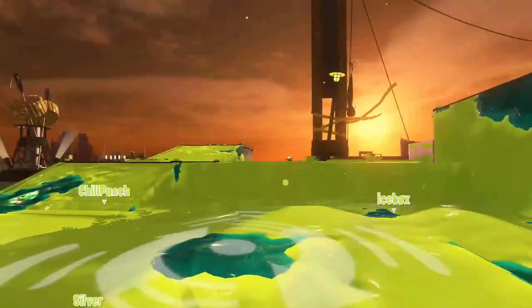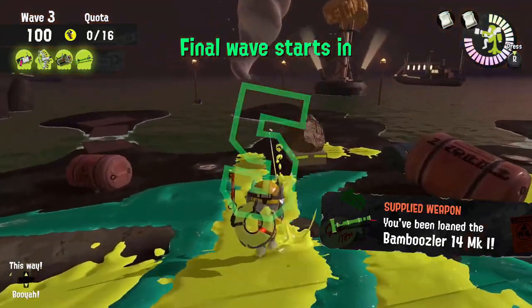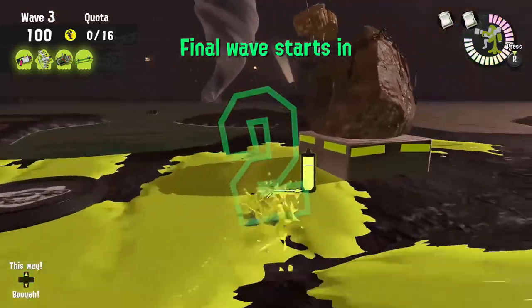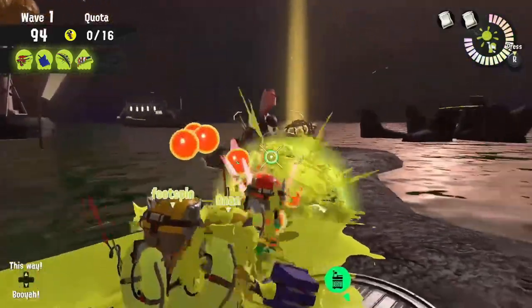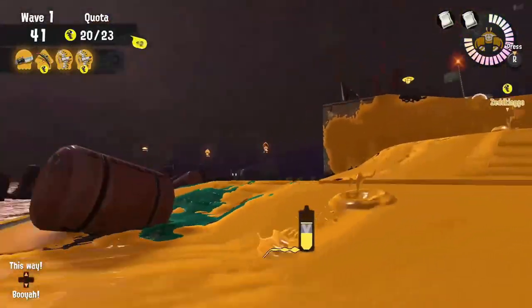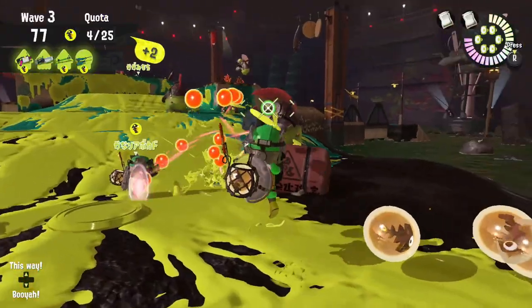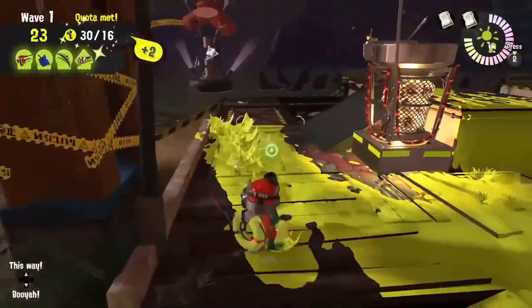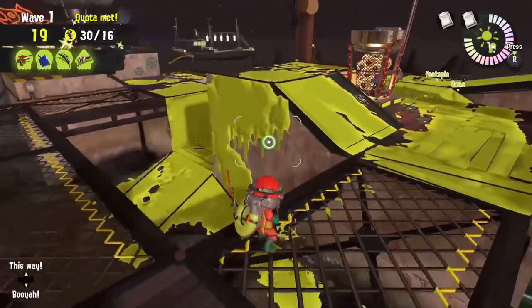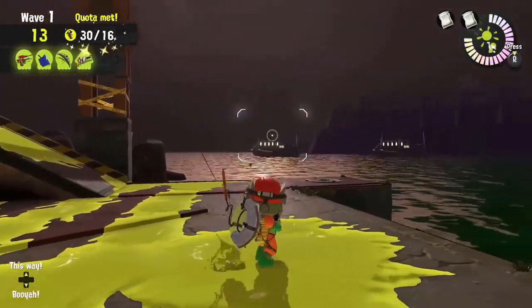Giant tornadoes are the easiest nighttime event you can get. These only occur in low tides, but a boulder prevents access to the basket at the low tide area. At the beginning of the wave, you can hear thunder rumbling as a good indication the tornado is here. Work with your team to carry all the golden eggs to the basket at the high tide area — form a conga line and use egg cannons to transport the eggs. Each egg counts for two, so you only need half the amount required by the quota. From time to time, lesser salmonids are dropped down from the tornado, so just work together to take care of them. There's really not much to say about this mode — it's really really easy, and like mudmouths, there's no reason to lose these.